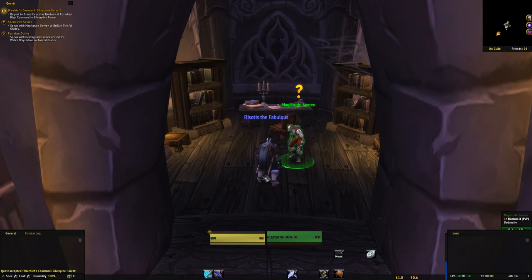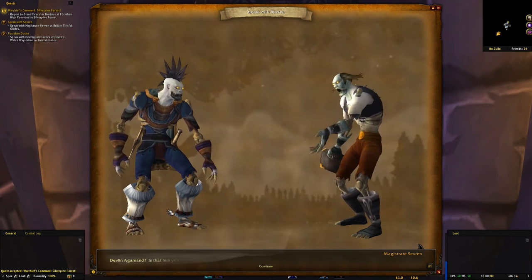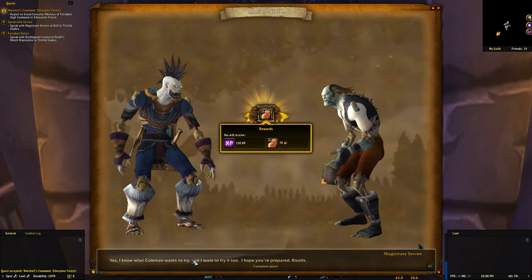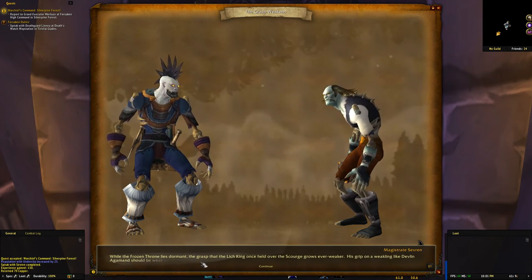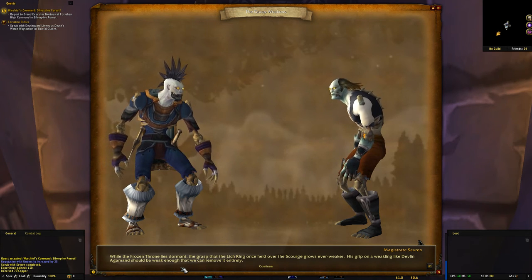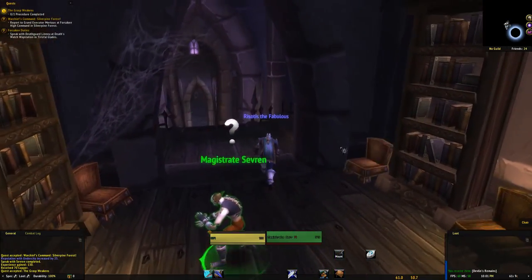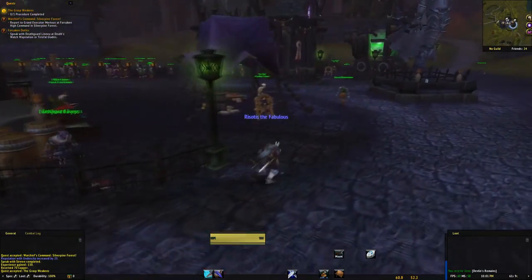Here's Magistrate Severin. Devlin Agamond — is that him you carry in your sack? I know what Coleman wants to try, and I want to try it too. While the Frozen Throne lies dormant, the Lich King's grip on a weakling like Devlin Agamond should be weak enough to remove entirely. Speak with Shadow Priestess Melia — she will assist you in the procedure. I actually don't think I've done this quest before.